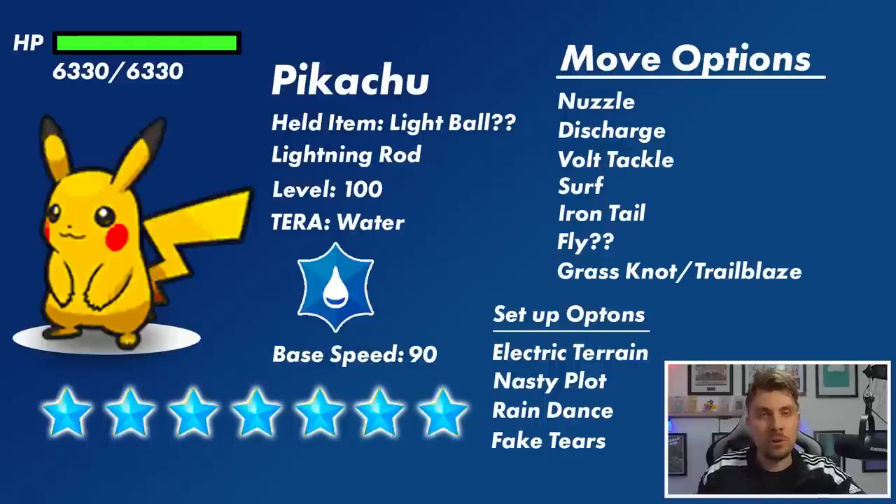If you're thinking about bringing things like Gastrodon and Quagsire for their Ground typing and Water Absorb abilities, if there is Grass Knot or Trailblaze those Grass type moves are going to hit you for 4x super effective damage, making that matchup pretty difficult. Pikachu has access to Electric Terrain, which could be used on the first turn before the Tera Raid begins. Nasty Plot boosts its Special Attack by 2 stages, Raindance complements the Water Tera typing and Surf, and Fake Tears will disrupt our side by lowering our Special Defense by 2 stages.